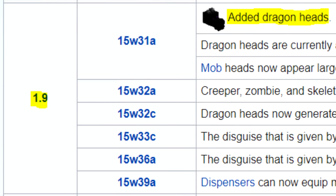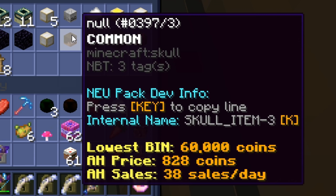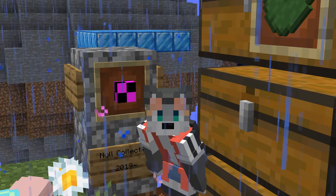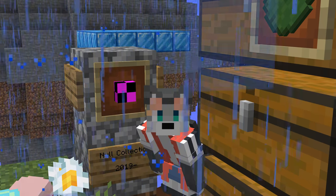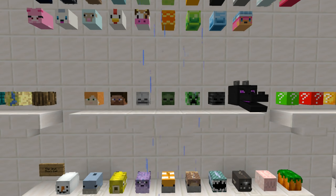Dragon heads also exist in Skyblock. You actually cannot get dragon heads in vanilla 1.8, but they share the same ID as skull items in 1.8. For example, a player head is called 'skull_item 3', because the Minecraft data value for player heads is 3. If there is a way to change the data value to a 5, you can create a dragon head. These show up as skeleton skulls in 1.8, but in 1.9 they look like proper dragon heads.